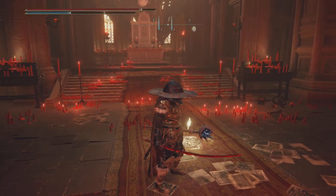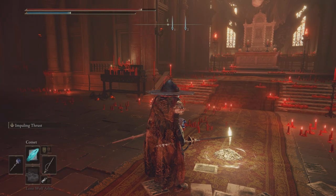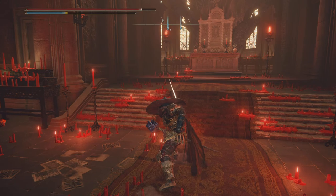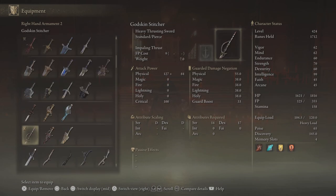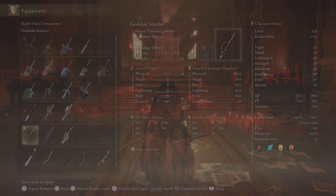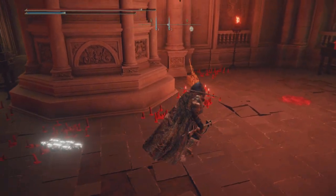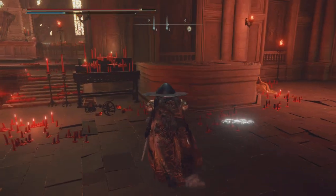I have a short little video clip after this — about 14 seconds — showing me kill him. After you kill him you get the Godskin Stitcher, which is great for thrusting. Mine is not leveled up. Here are the stats: it requires 14 strength and 17 dexterity. After you kill him you'll also get an elevator that opens up and lets you explore this whole new area.